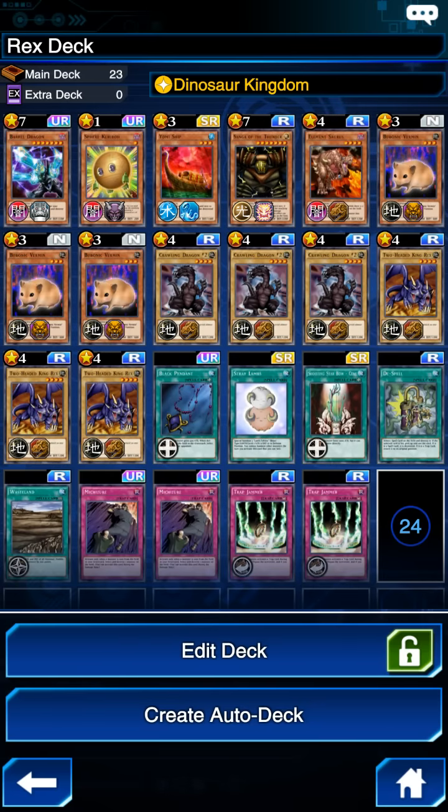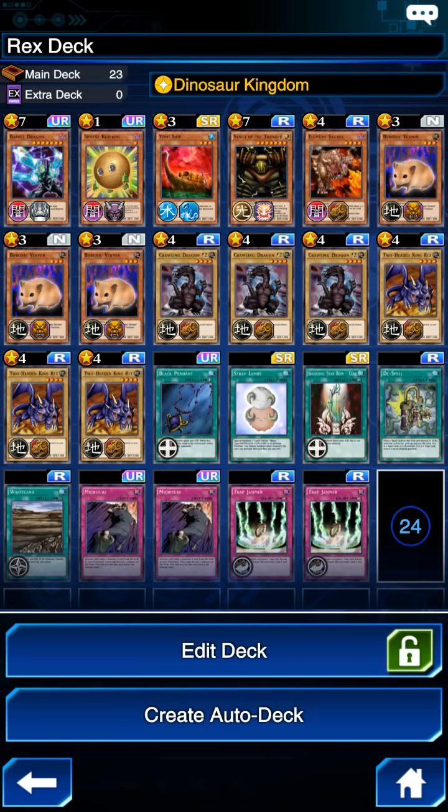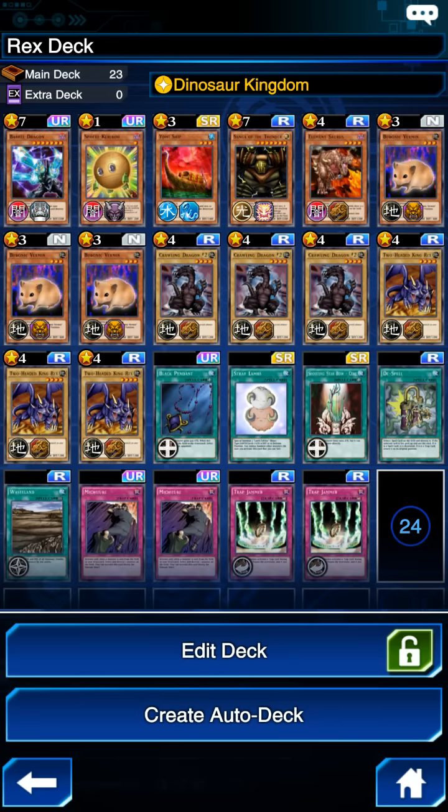The only other monsters I'm running in this deck are Yomi Ship — I really love the effect of this card, and honestly if I had another one I'd probably put two in this deck just because of how powerful its effect can be. I also bring along a Sphere Kuriboh. His effect is that when an opponent declares an attack on you, you can change it from offense to defense position, and when you do that you put this guy into the graveyard. I'm not fully utilizing the capabilities of Sphere Kuriboh since I'm not using any ritual summons, but it's still a card that can be a big game changer — especially if your opponent's monster has a lot higher attack than its defense, forcing it to switch to defense position and giving you an opportunity to break through.